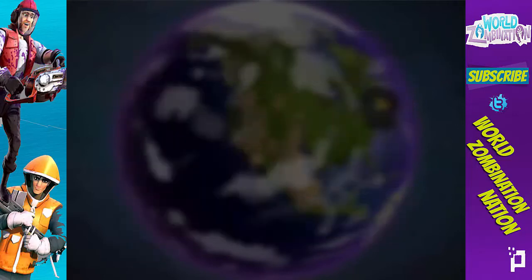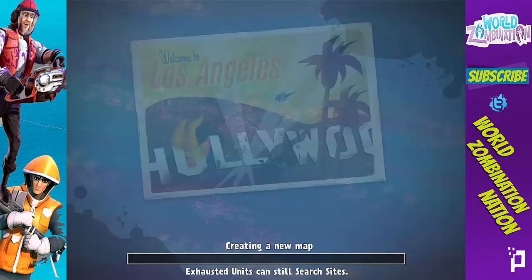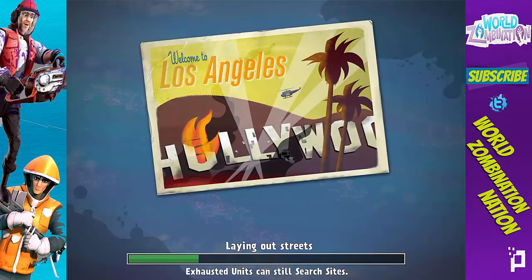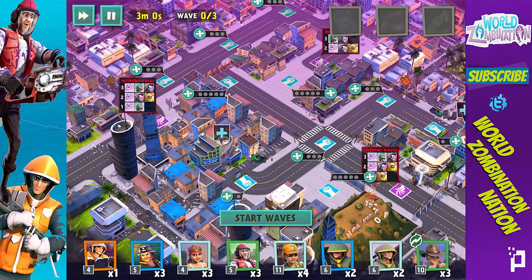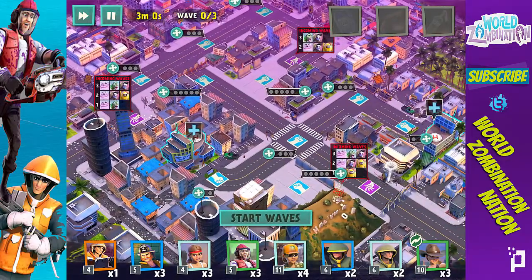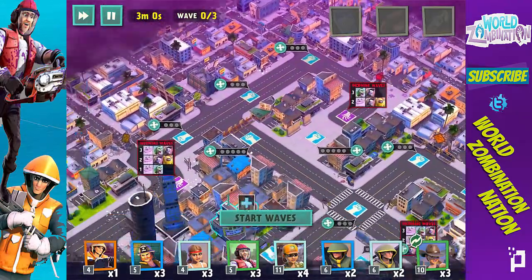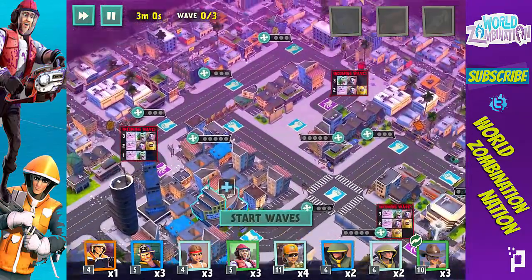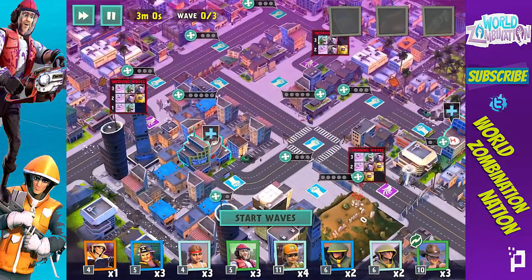I just started the raid on LA with my guild and we're pretty much just gonna go to town. We've got it on hard. The new skills we have are Stim Z, the Molotov cocktail, and the flare — they're up here in the top right corner. I'm going to figure out where I want to place my troops. It seems like I haven't played in forever; this is a weird feeling right now.